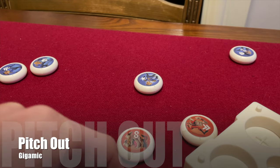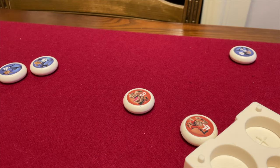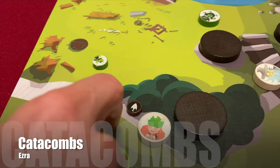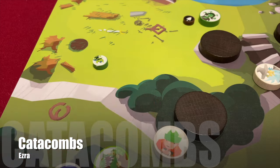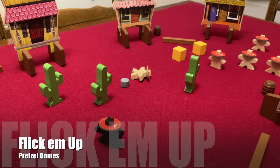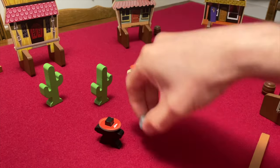But the final two categories feature strongly in Flick of Faith. It's a game with many special powers, though these are generally assigned to the player, as in Light and Dark, rather than the discs themselves as in Catacombs. And Flick of Faith makes a real feature of its variable setup. While it doesn't have predetermined scenarios like Flick 'em Up, it does offer a different challenge every time you play. So in conclusion, no, Flick of Faith can't really be called innovative — there are a lot of features here that we've seen before many times. Nonetheless, the unique combination of familiar elements still results in an experience which feels fresh.